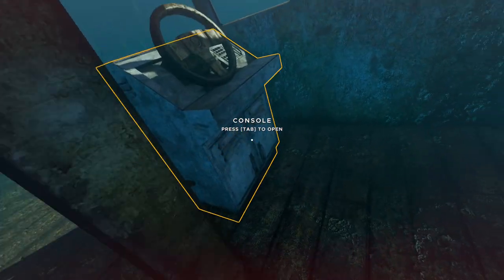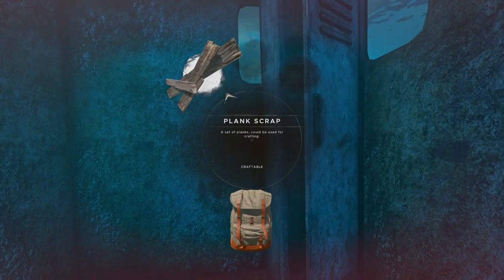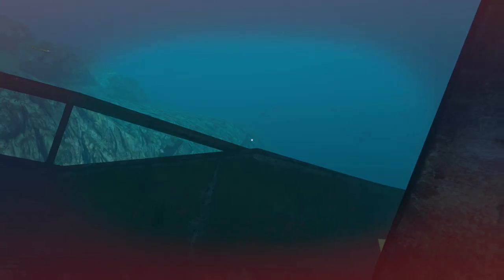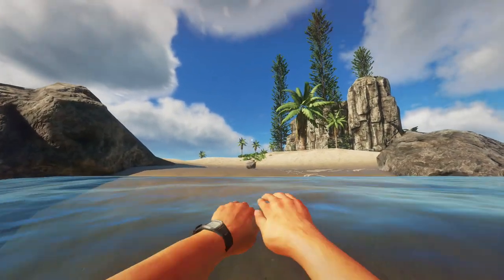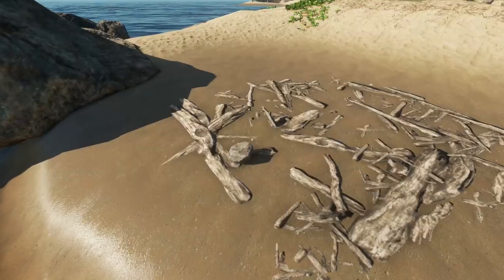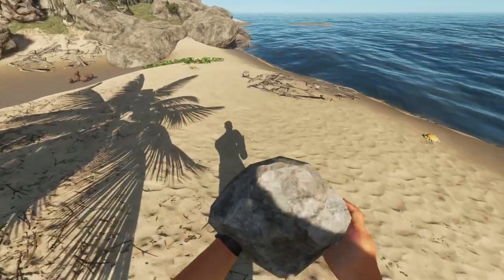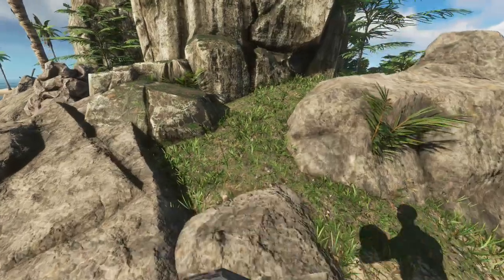Let's see. Flashlight. Beans and a plank — sure, thank you very much. I didn't see anything on the roof of the ship. So it used to be a ship. I think I'll bring these stones with me though. Let's continue exploring.